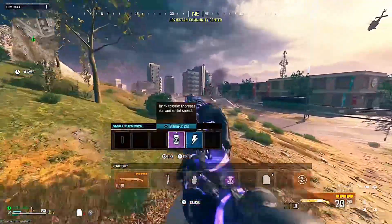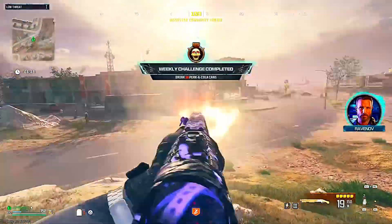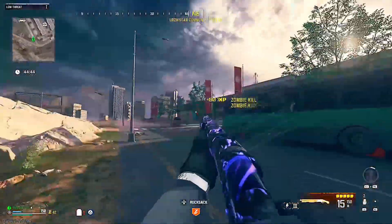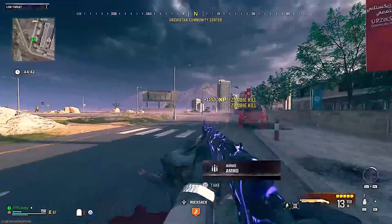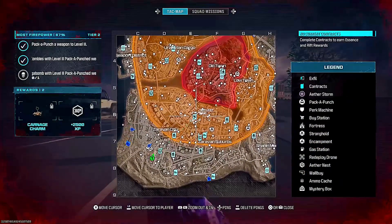We are going to be going into Tier 2. I would also strongly recommend combining this glitch with the unlimited tombstone glitch. This way, every single time you spawn into a game, your tombstone is going to have all of the things you need to upgrade your weapon.